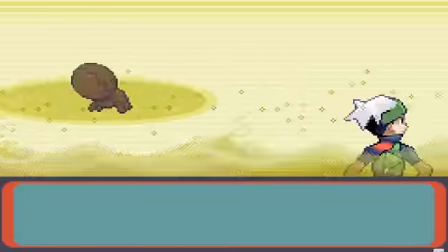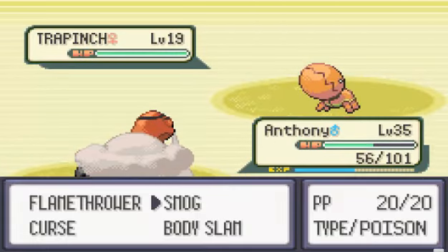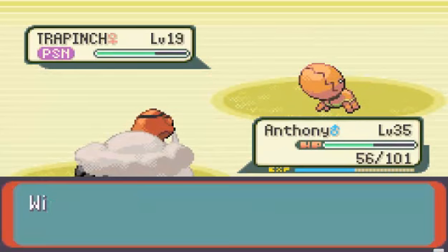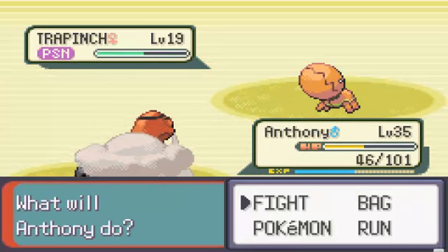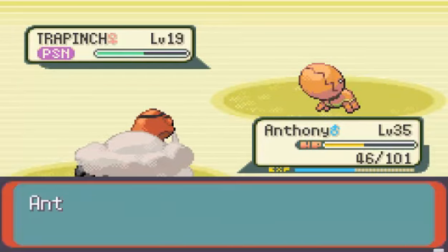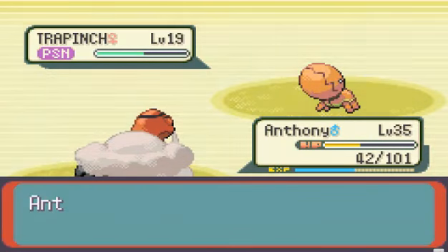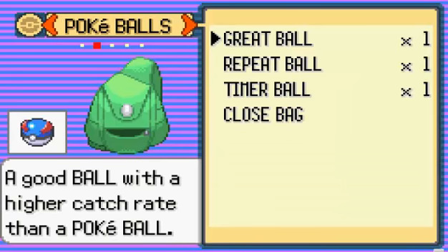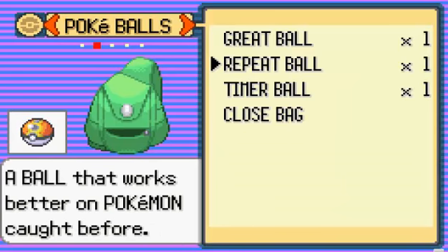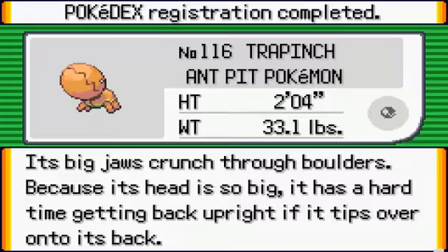Sandstorm. Oh yes! I will smog him, and I'm just gonna curse. That's it. Poison makes him easier to catch — anything makes him easier to catch. Alright, wait, let me try now. Let me try a Timer Ball. Yay! The Pokéball's awesome. What's the name?